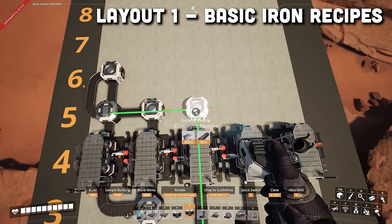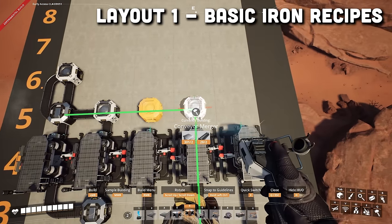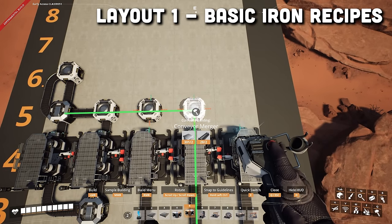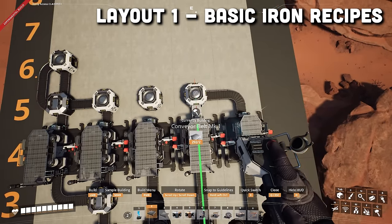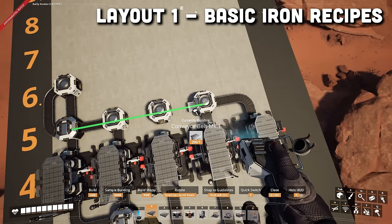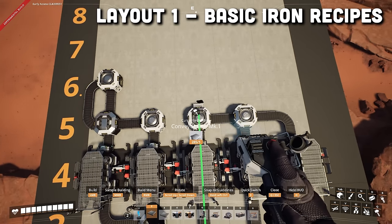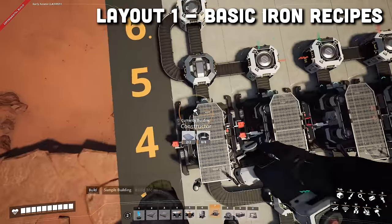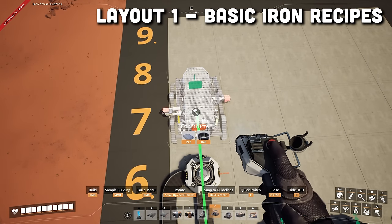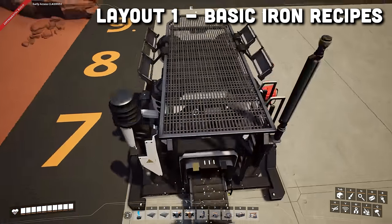The reason we are doing this is because this constructor is creating 15 iron rods per minute and we only need 10 going out of this merger. So by splitting this 15 into three, we can then merge two fives to make a line of 10 and send the extra five into this merger. Then we will add a merger in front of the third constructor with output forward, and one in front of the fourth constructor with output to the left. Then we will belt the last two constructors into these mergers to merge all the iron plates into one line. Then we will add a constructor in the seventh row in the first column and set it to produce screws.